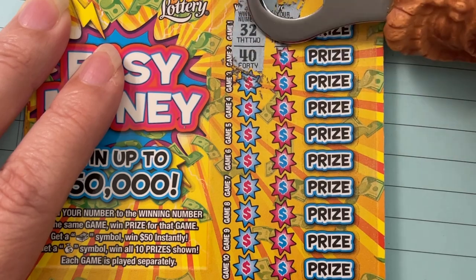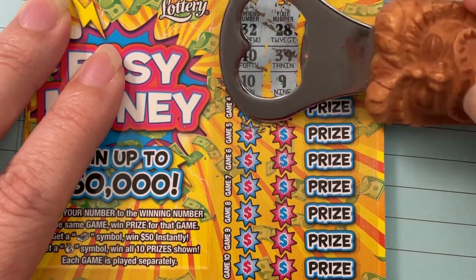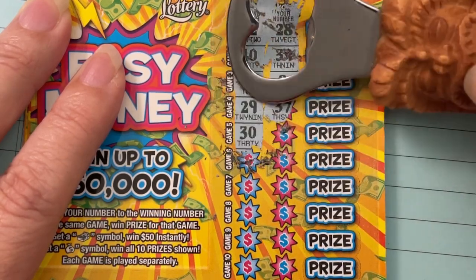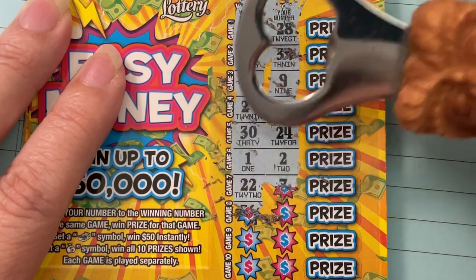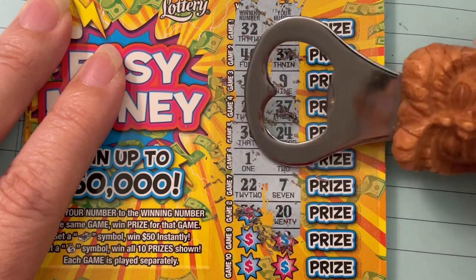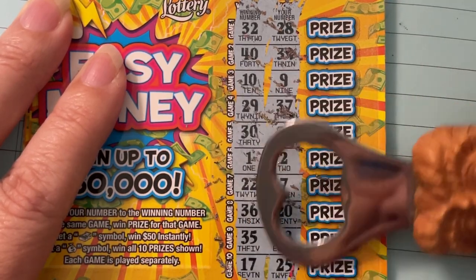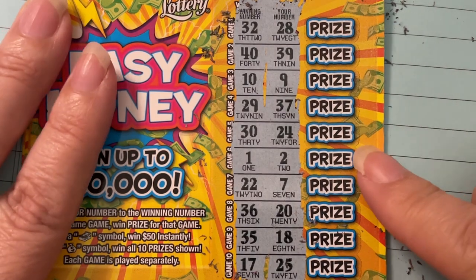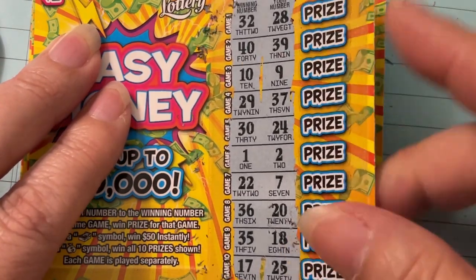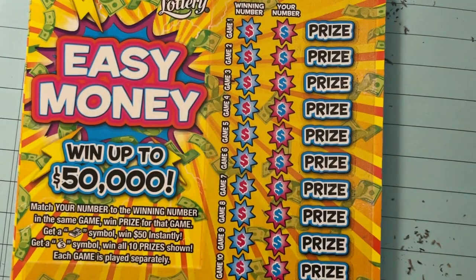Nothing on the first one, or the second one, or the third. Well, that's ticket 11 — I didn't get any symbols and I don't see any matches. We're on pack 6 and it's 1 in 4.41, so only expect to get one winner out of all of these.